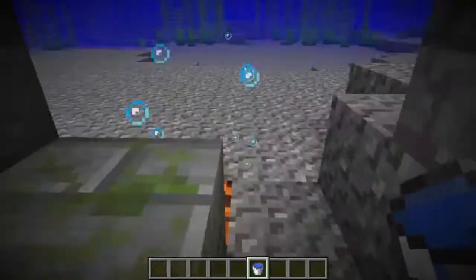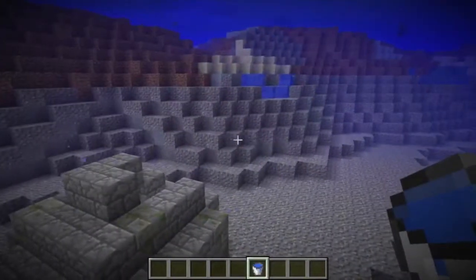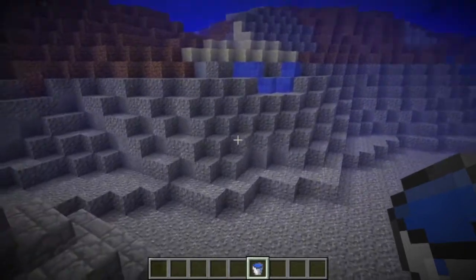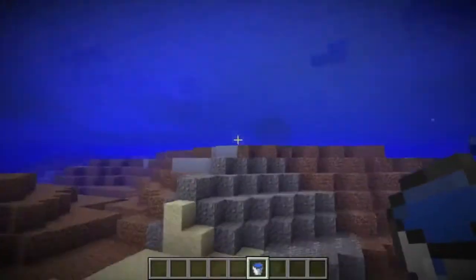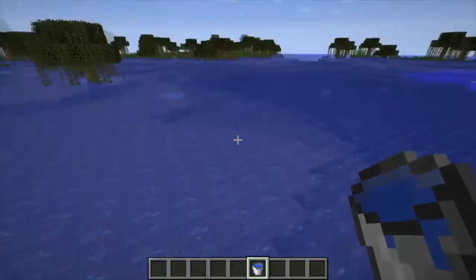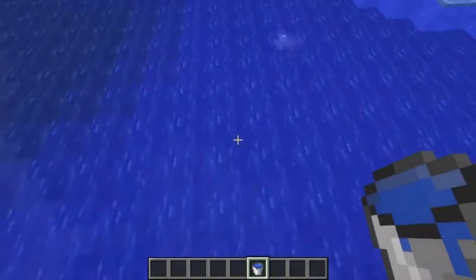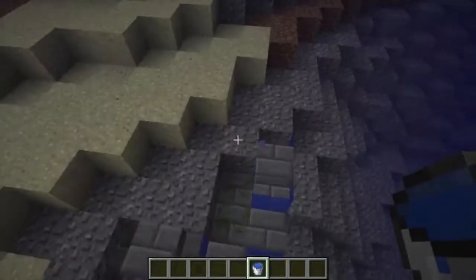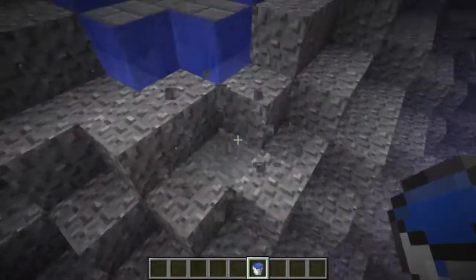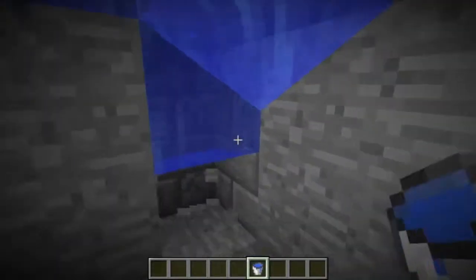These underwater ruins can also be found above water sometimes — one might spawn out here and be poking out a little bit, or there could be one that completely spawns on a beach somewhere. That's because of how they were coded to spawn. They can spawn kind of above water, but not always at the same time. So that's something new. Very fantastic that was added.